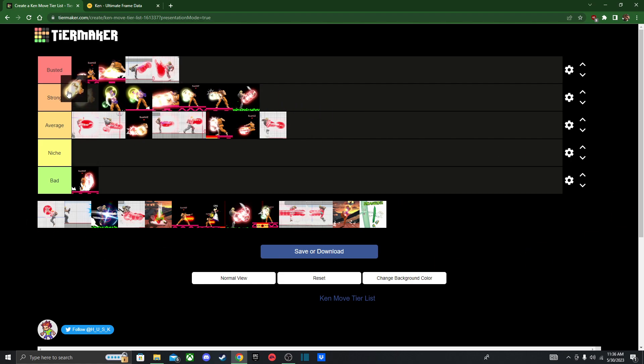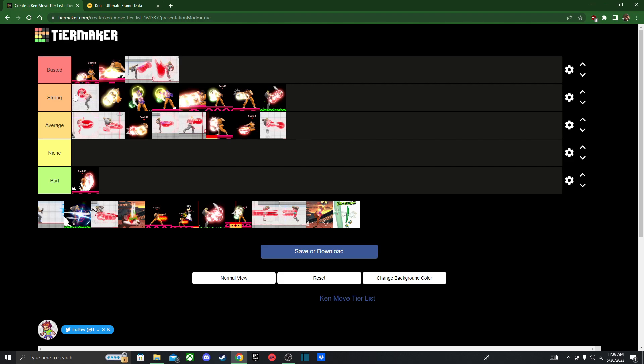Down Air is still a very strong aerial, so I'll put it at the top of Strong. Up Air — there is a difference between Ken and Ryu's Up Air: Ryu has a two-hit combo, but Ken has only a one-hit. Do keep that in mind, but it's still very good for setting up into Shoryuken. Use it wisely when you get the chance.